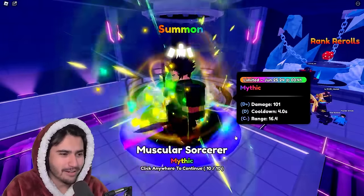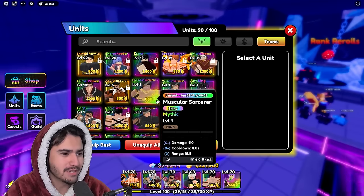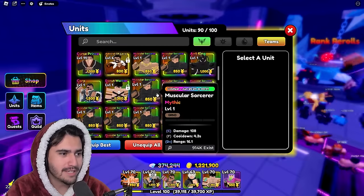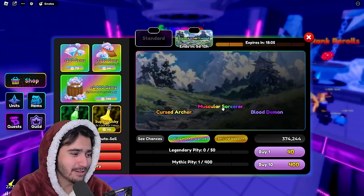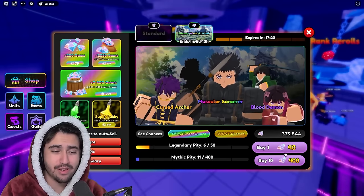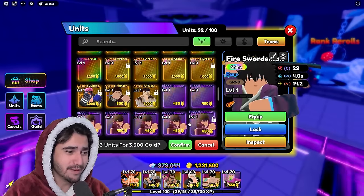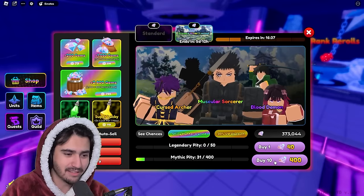I forgot to even stop my auto clicker on the last one, but I don't think it was a shiny. We still only have the one shiny Muscular Sorcerer. What are we at? 19 mythicals in — somehow I missed one earlier. We're currently at 373,000 gems. Of course I hoped we would have the secret sorcerer by now, but getting that shiny mythical has been a big achievement. Let's keep going. We have 21 minutes left on this lucky potion, so hopefully our luck is only picking up right now.